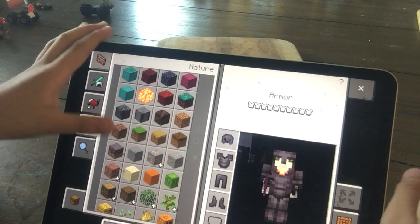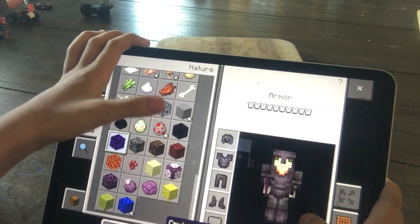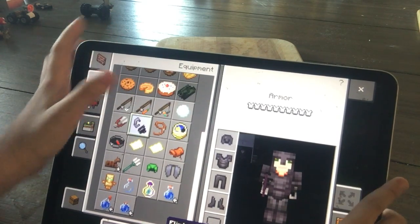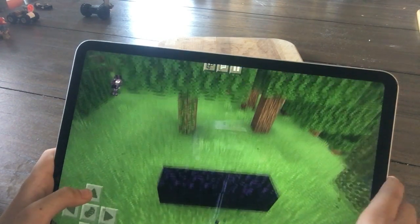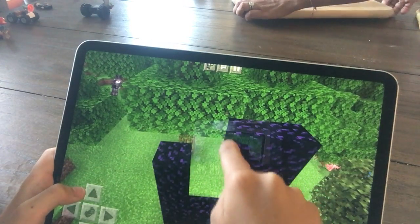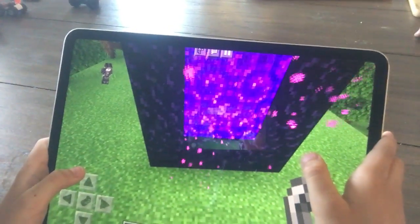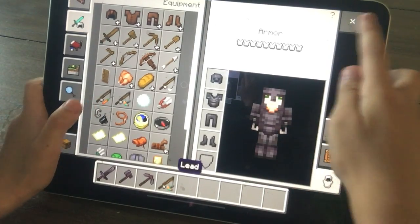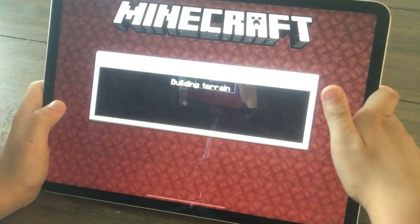Alright. Now, if you see, we have Crying Obsidian. We're not going to check that out yet. So we're going to have flint and steel. Place it around like this. Then light up the portal. Here is the portal. So I'm going to put away my stuff. And let's see what the Nether will look like now.